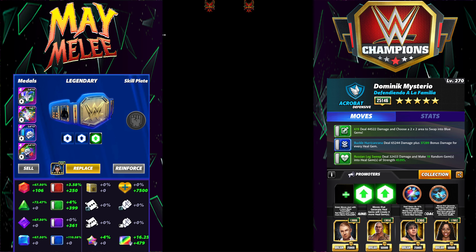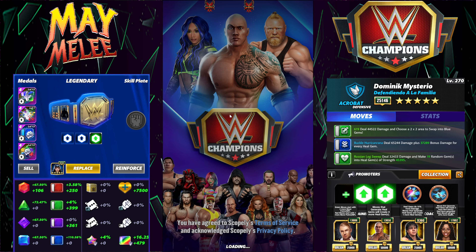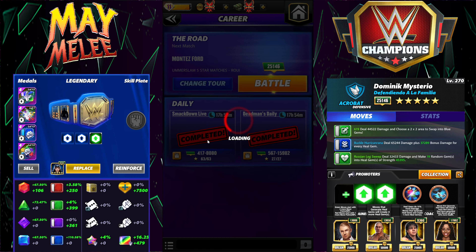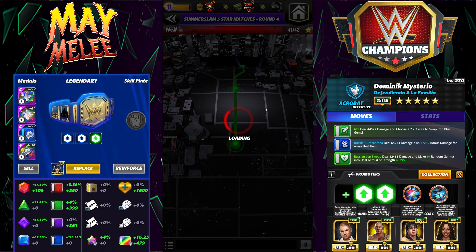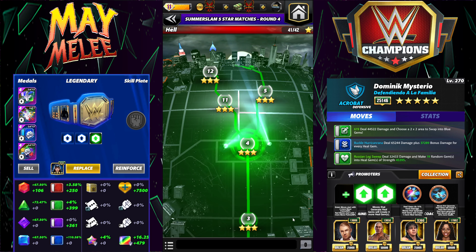Of course, it wouldn't be a Marex preview if I didn't crash — that's funny. I could edit that out, but you guys know I'm not going to do that. I'm going to be going against Orton Striker, mainly because Black TP is my lowest — no other good reason than that.